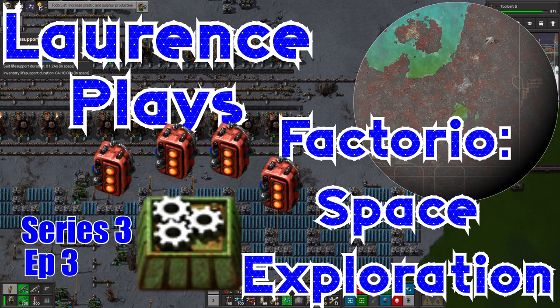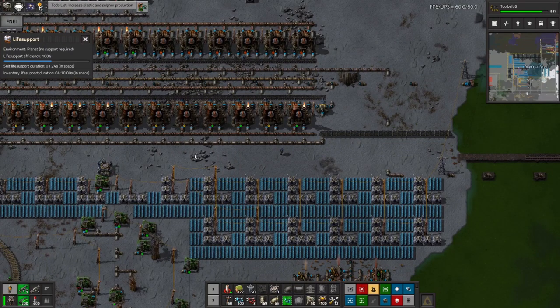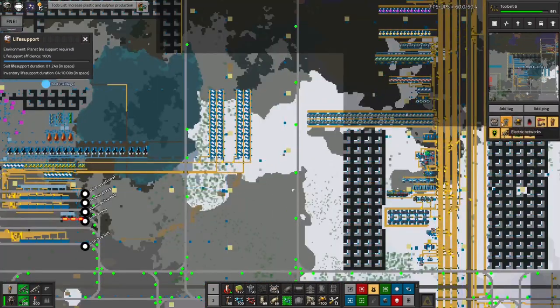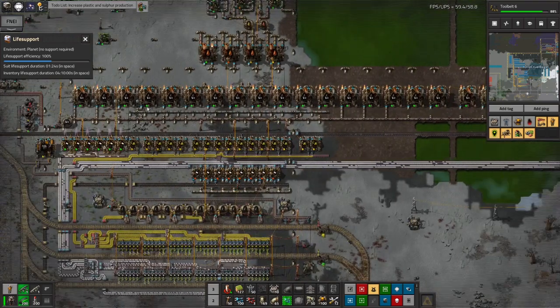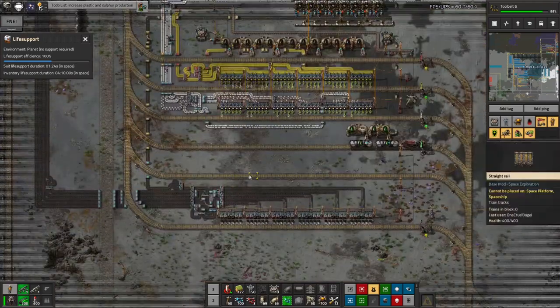Hello and welcome back to Lawrence Place Factorio Space Exploration. In the last episode I was talking about how my plastic production wasn't running fast enough because I was really short of the input ingredients for it, which at this point is either oil or coal — it definitely needs coal, but it also needs oil or more coal as well.